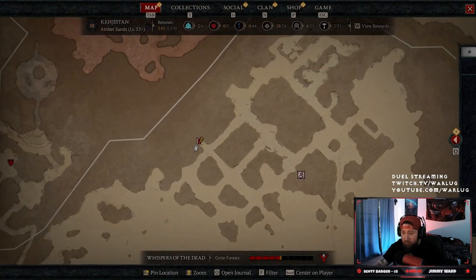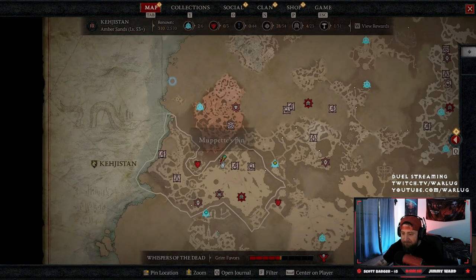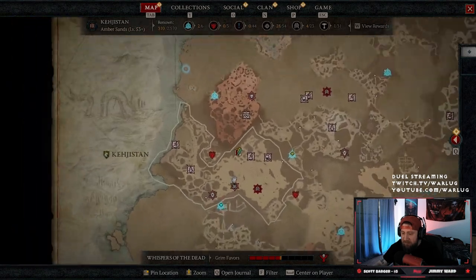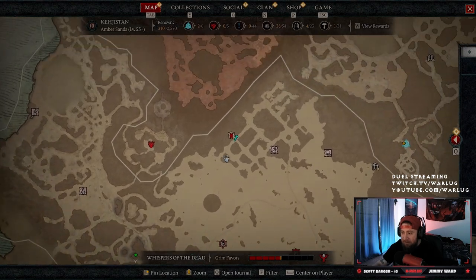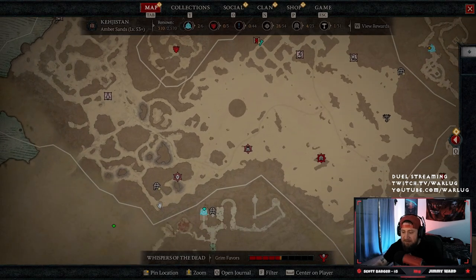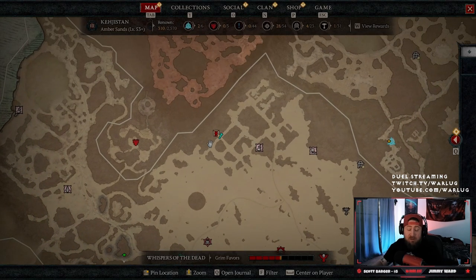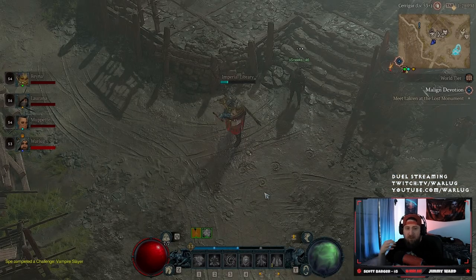On the map, the nightmare dungeon will blink and have a little red number on it. You can see it's different from normal dungeons nearby — it has a little red mark that kind of looks like devil horns. That's how you tell it's a nightmare dungeon. Just travel there and start the dungeon.